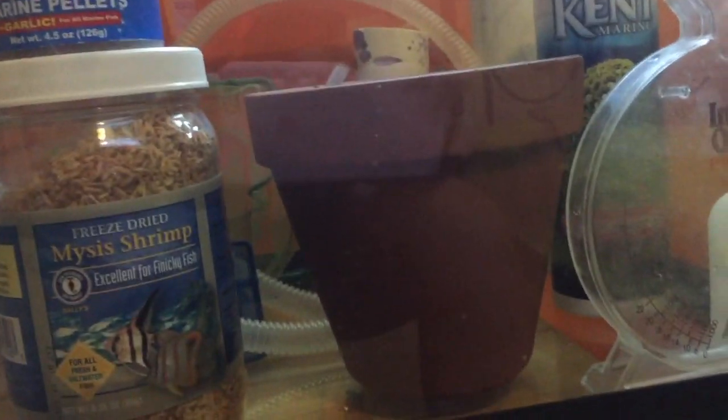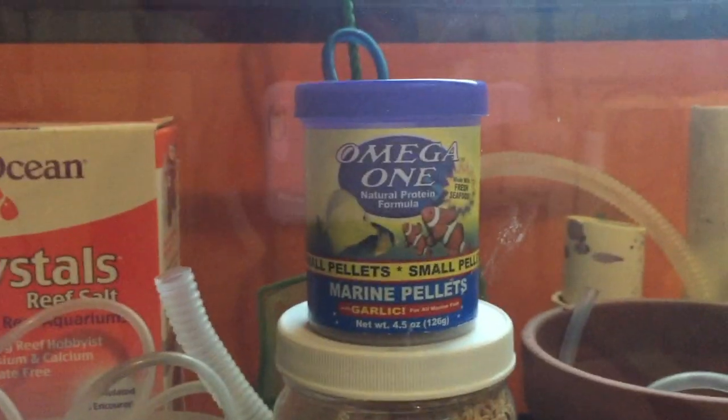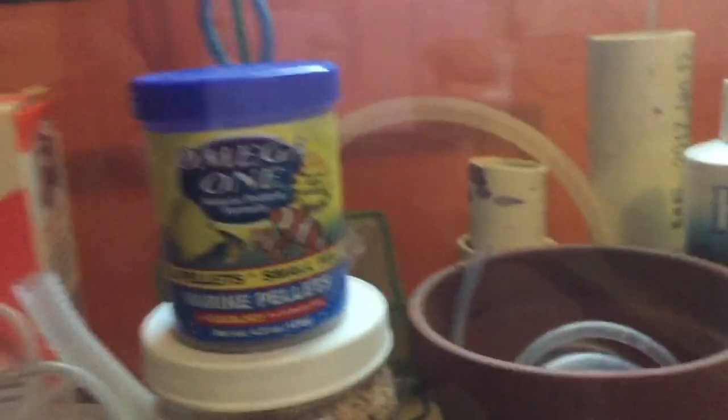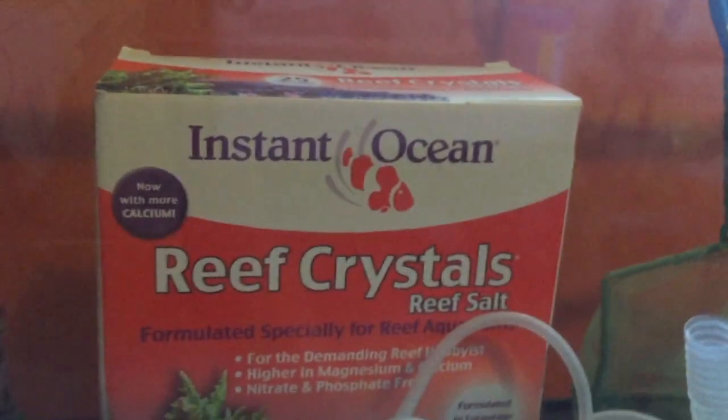I used to breed clownfish — I've bred them successfully — and now I don't use them anymore. Maybe in the future. I got mysis shrimp, pre-dried mysis shrimp right here — just food, and it's very good. Omega One is very, very good at making food. I feed my damsel these two kinds. And then we got some cleaning stuff — this is for the pump downstairs. We got some sponge, tweezers, toothbrushes to just clean stuff. There's my salt — that's empty.